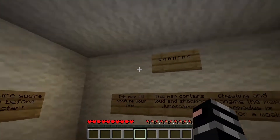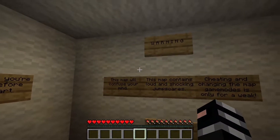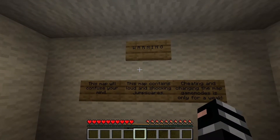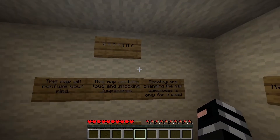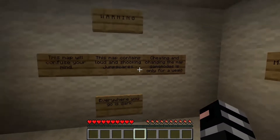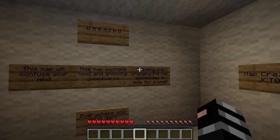Let's not start with the rules. Let's start with the warning first. The warning is, this map will confuse your mind. This map contains loud and shocking jump scares. Cheating and changing the map game modes is only for a weakling — I'm going to guess that's supposed to be for a weakling. But nevertheless, changing the game modes is only for a weakling.